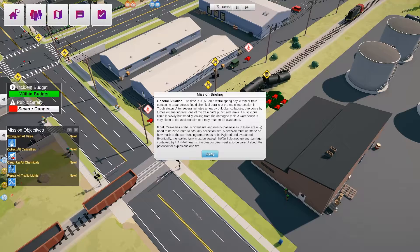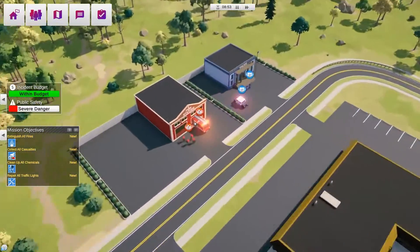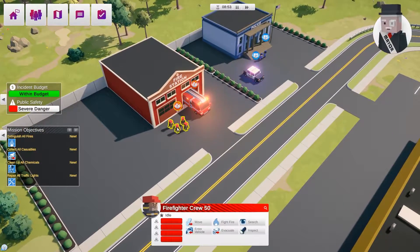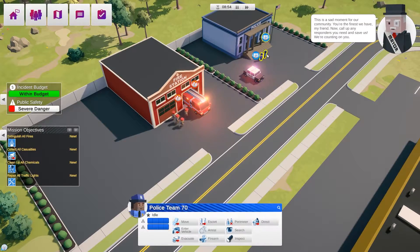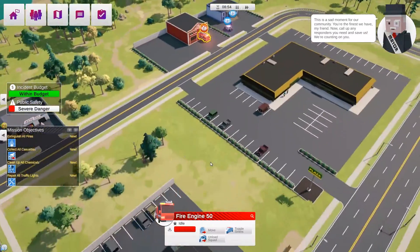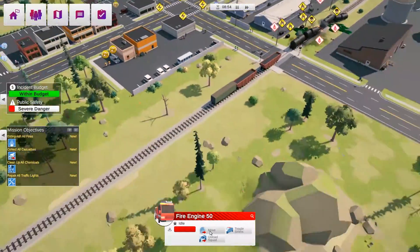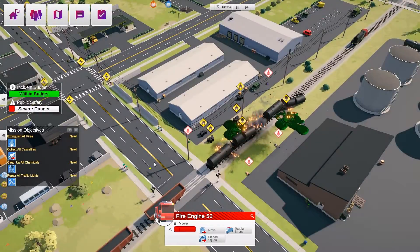Let's try and get rid of the fire first of all — so where is my fire engine crew? We need to get them into position, and police as well. We need to find out where the fire is first, and it looks like there's a fire over here, so we'll move our units there.